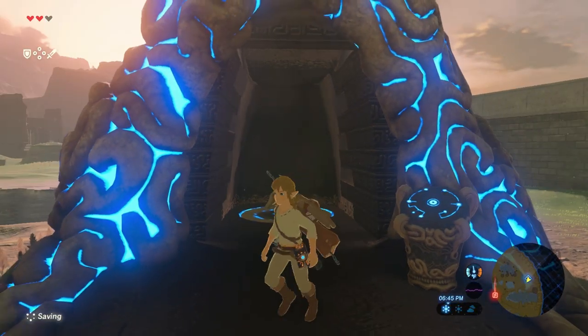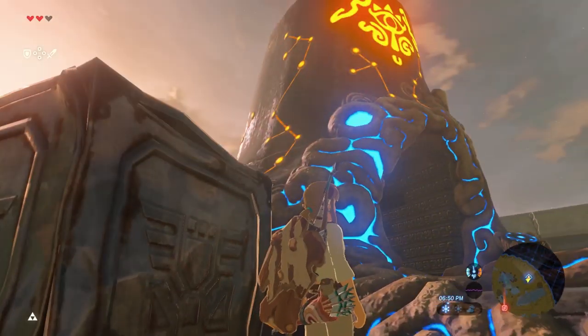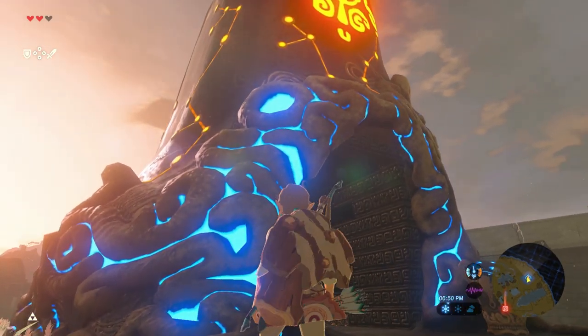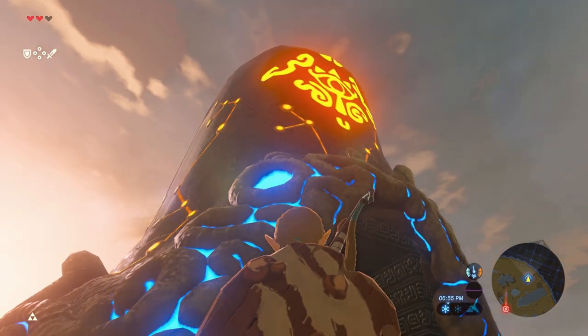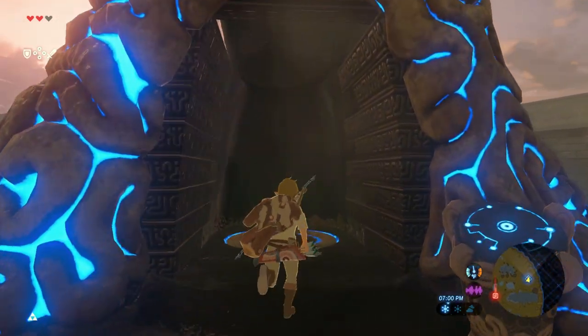I accidentally skipped it — I intended to watch the cutscene but it was going so slow I thought it was over. Once we activate a shrine it'll turn blue at the front and orange on top to signify it's activated but unbeaten, and once we beat it the entire thing turns blue.